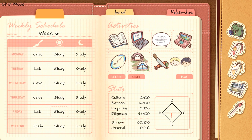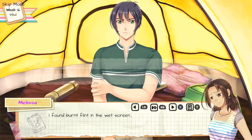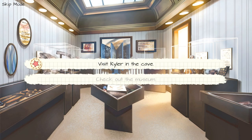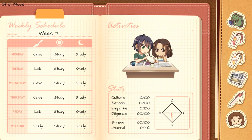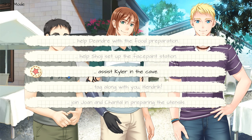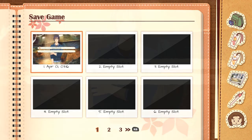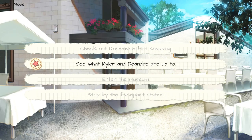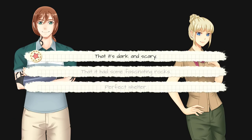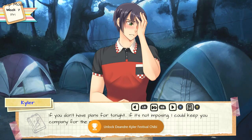Select Play in your notebook. Choose choice number one, accept offer. Choice number one, visit Kyler in the cave. Select Play in your notebook. Choose choice number three, assist Kyler in the cave. Then pause your game and make a save in slot number one. Choose choice number one, respectfully decline. Choice number two, see what Kyler and D'Andre are up to. Choice three, perfect shelter. Choice number two, say you're fine. Select Play.